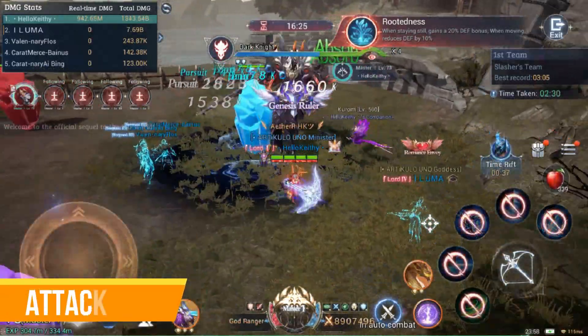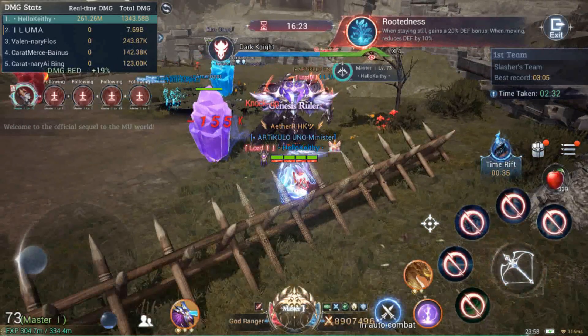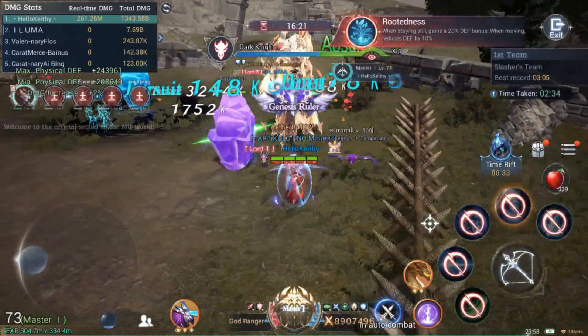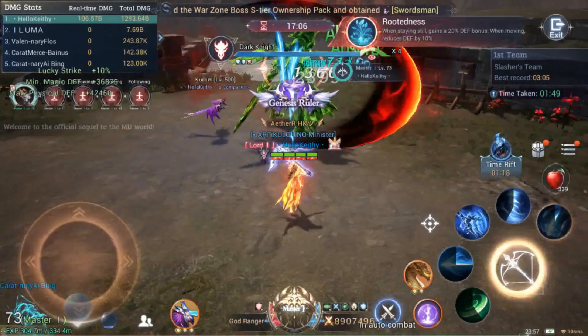After the boss summons the crystal, it will cast a frontal dash which will knock you back when you are hit. This can be avoided by moving out of its path or by using your dash and blink skills to dodge it.